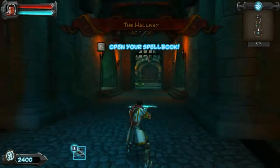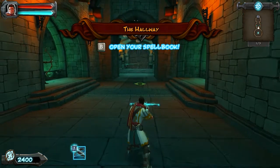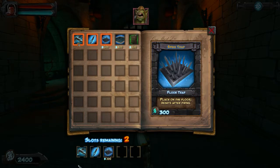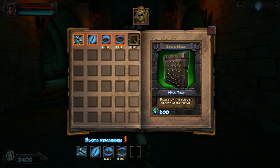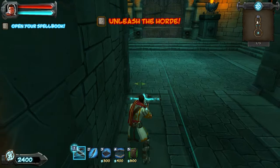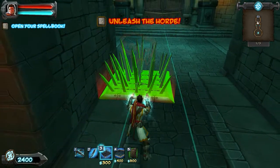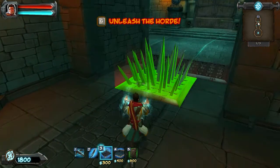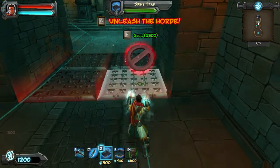I'm going to go ahead and skip the cutscene. Looking at my spellbook, I have five available slots: a crossbow, a sword, the blade staff as it's called, the spike trap, the tar trap that slows down enemies, and the arrow walls. I close this up and now I can go over here and put a spike trap there, another spike trap there, another one there, another one there.